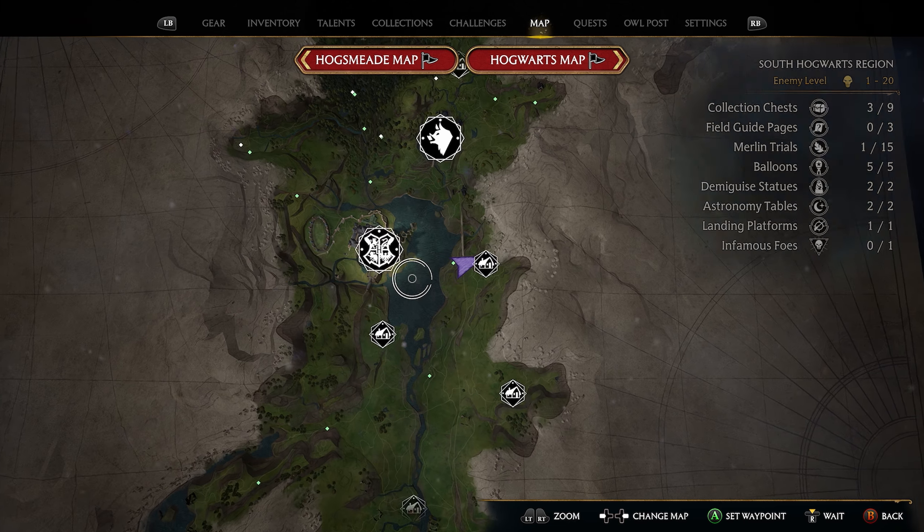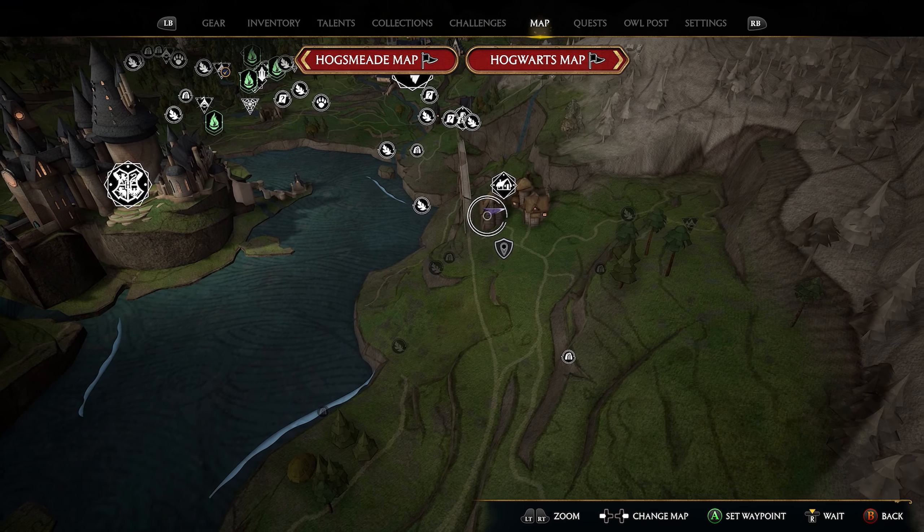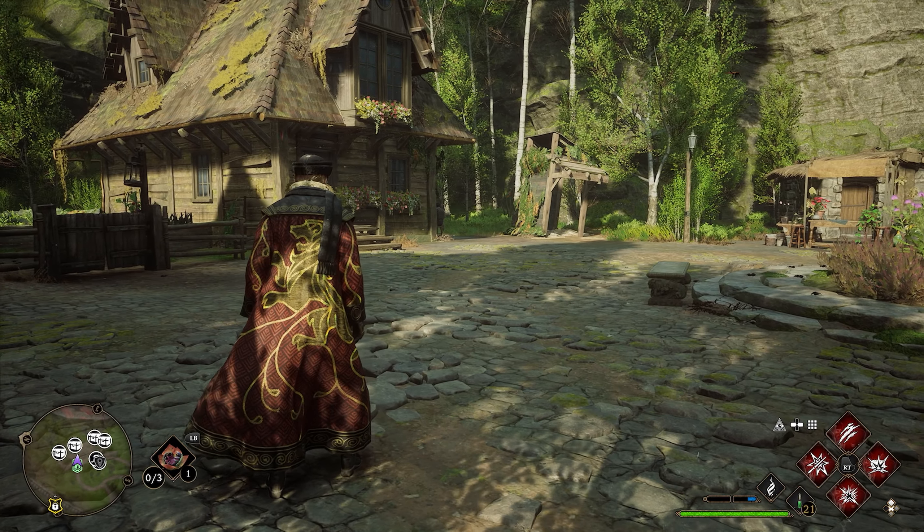Now that you've collected those three chests, we're going to head over to the town of Aronshire, which is east of the Hogwarts castle. We're going to take the Aronshire Floo Flame that's located right here. After taking this Floo Flame, we're going to start from left to right.